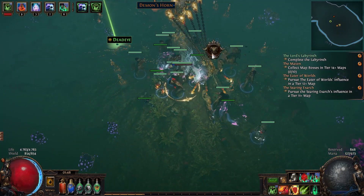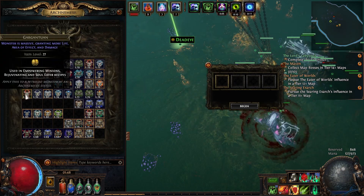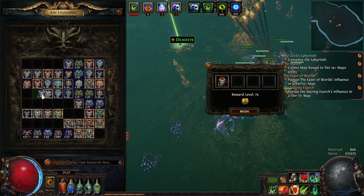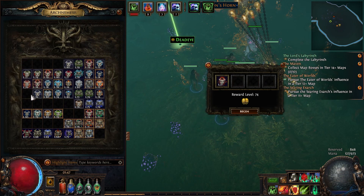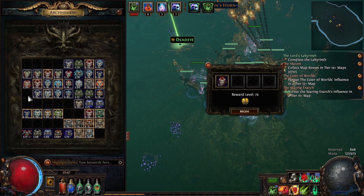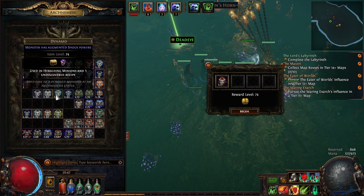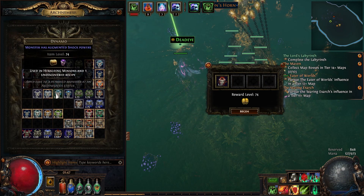Now I'm gonna do the first altar. In case you don't know how this works, you basically put one of the tokens and this monster is gonna drop that reward. Then I'm gonna go to the second one and put the second reward there, and this one is gonna drop the first one's rewards and the second one. So you always want to have tokens prepared in a number of four, and you always want the first one to be the best reward, the second one to be decent, and the last two as kind of a filler.